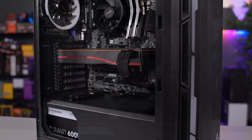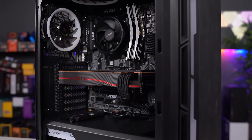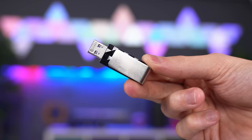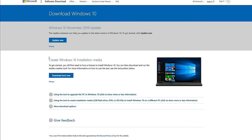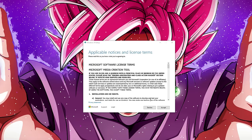The only thing left to do is install Windows, download the drivers, and overclock your system, and you'll be ready to game in no time. To install Windows, you'll need a flash drive with at least 8 gigabytes of space and a computer with internet access. Plug in a USB drive and visit the Microsoft website, which I will link below. Click on Download Tool Now, and once it's finished downloading, launch the program and accept the license terms.